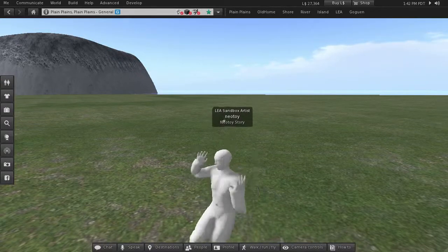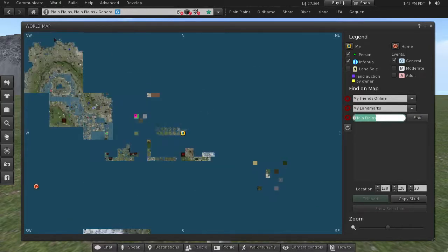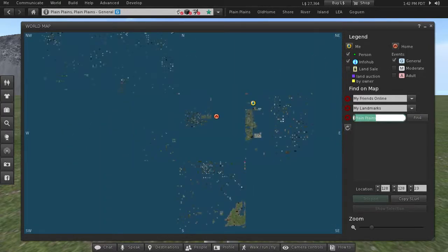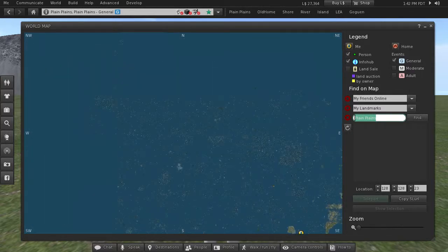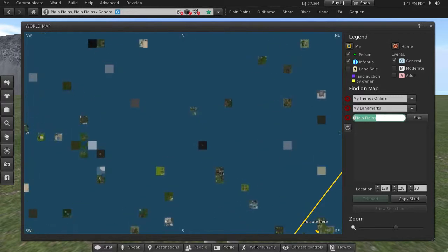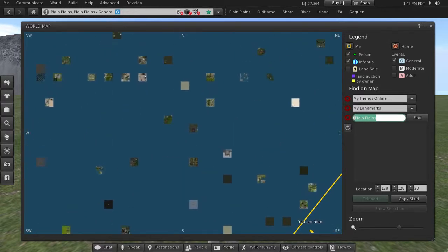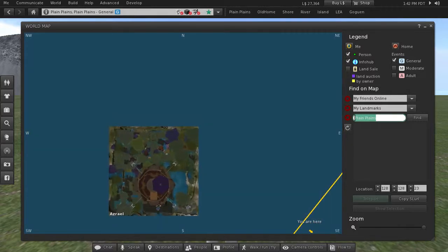Alright, I had so much fun doing this yesterday that I thought I'd do it again today. I'm going to bring up the Second Life world map — wow, look at all those sims. I'm going to try to find an interesting looking sim, just pick one at random, go there and see what is to be seen. Ezreal looks like an angel, right? This looks pretty promising, I'll try this out.